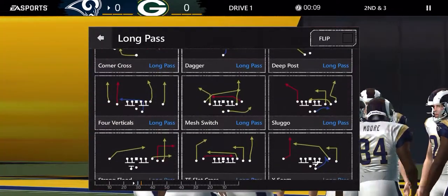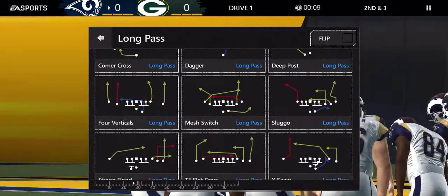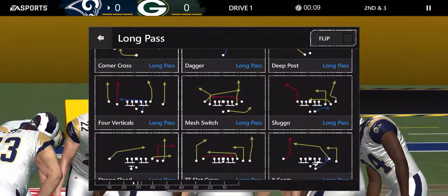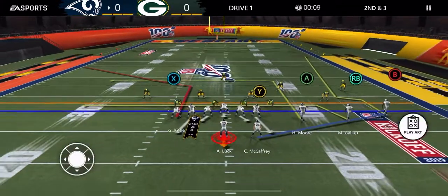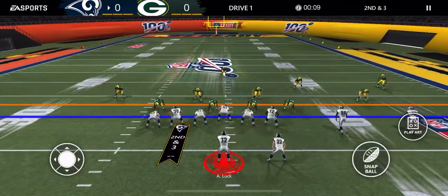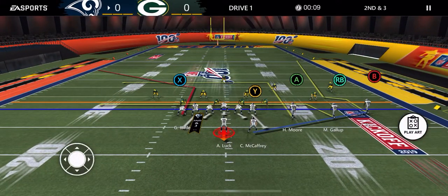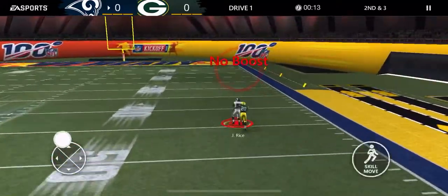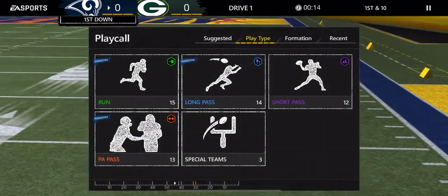Sluggo is another one - three routes all going to the left. You can flip it to have them going any way, but there are three going to the left. This should be single high again, that guy's playing off, so I think they're gonna sink back into a zone. I still have X, A, and RB as my main reads. And that was B over top - just because I knew it was single high.